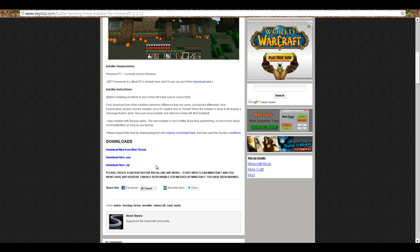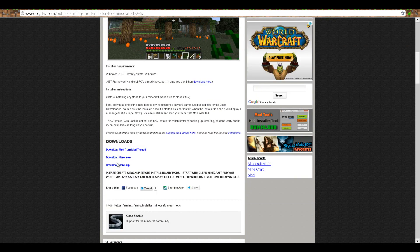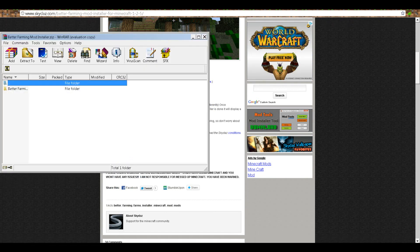I'll download — make sure that you have WinRAR for this. But everything like this will be in the description. So, download. I'll just open it. Now you'll have this file.